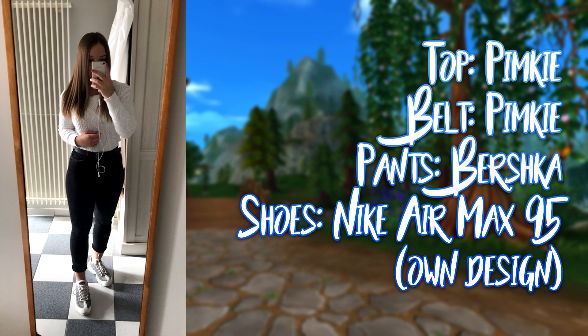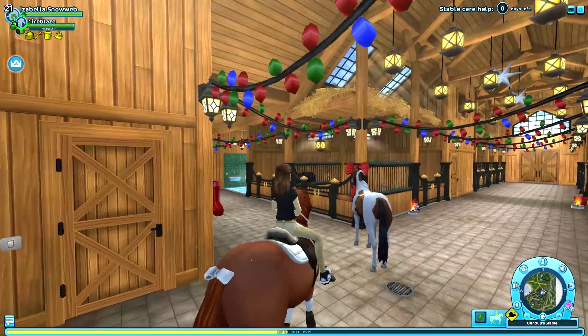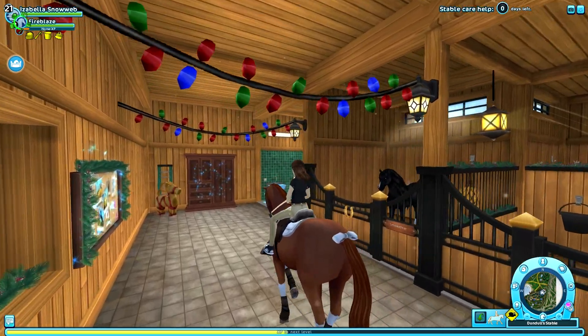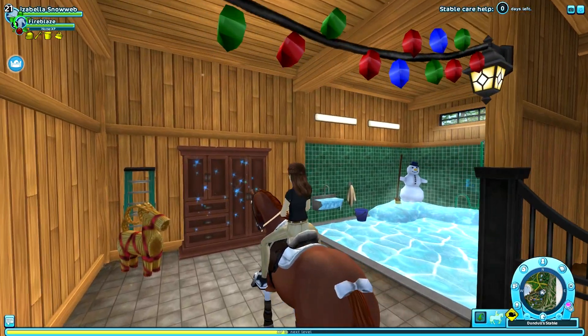The shoes I'm wearing are Nike Air Max 95, but I designed them myself — I chose the colors, which you can also do on their website. So that is outfit number two. Now let's recreate it in Star Stable. I'm going to go to my closet and see if I have all the items — I think I do.